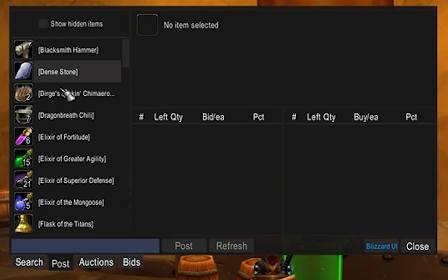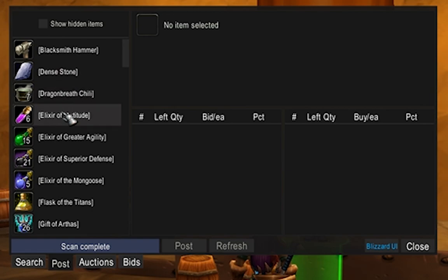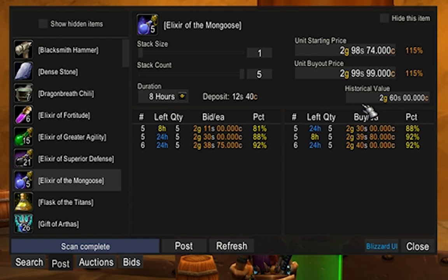On the left side is your inventory. I have two Dirge's Kickin' Chimaerok Chops — Aux scans quickly and shows usual bid of 138 and buyout of 140 per item. I click to match the price, set my stack size, set stack count to two, and hit Post. Done. For Elixir of the Mongoose, 230 is good enough — bid set to 211, single stacks, post. That's Aux.